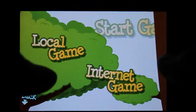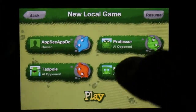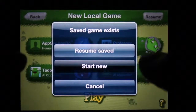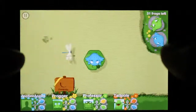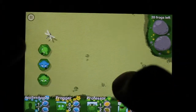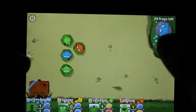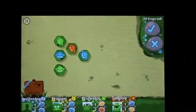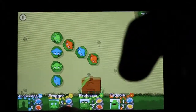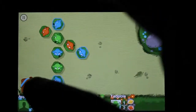I'll just show you guys a local game and how it looks. Start new — I can zoom in and zoom out. There are 28 frogs left. Four people are playing: Upsia Buu, Frogger, Professor, and Tadpole.